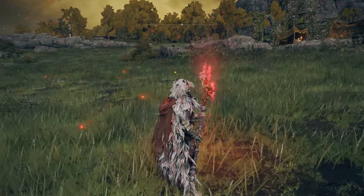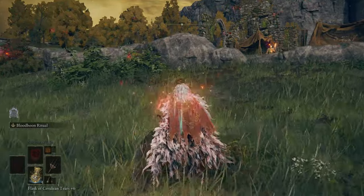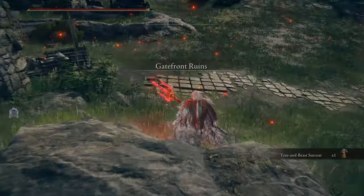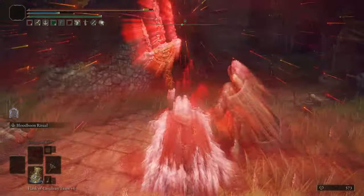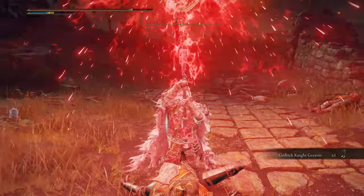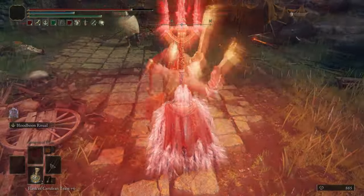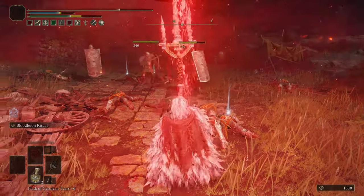Let's see how the weapon looks and how it can be used. It's at level nine, not maxed out, so it can be even better. My Arcane is exactly 27 — with more Arcane points or a blood loss build, this thing will be even better. Look at that incredible damage — it's constant and you can do it all over again. Look how they fall — it's so fun and so good!